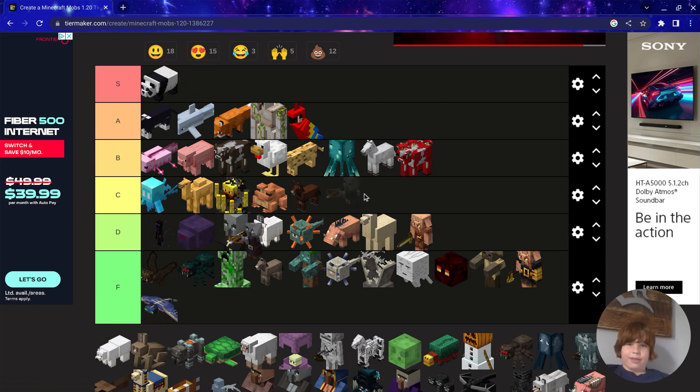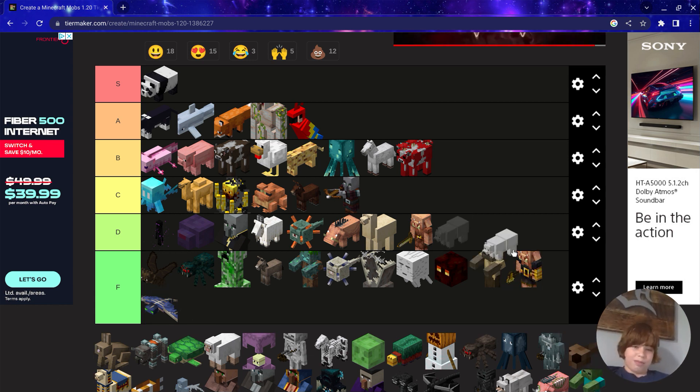Pillager — they're tough and cool, but really annoying, so C. Polar Bears — I hate polar bears. I'll put them in D, because if you kill them they drop food.